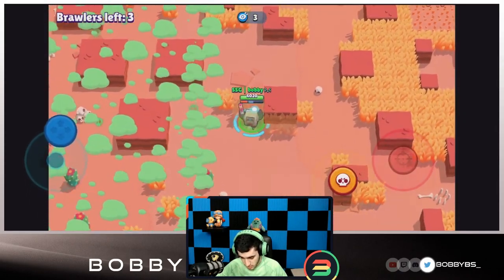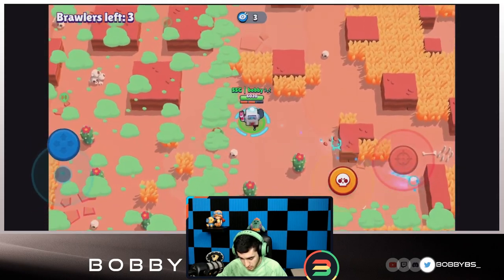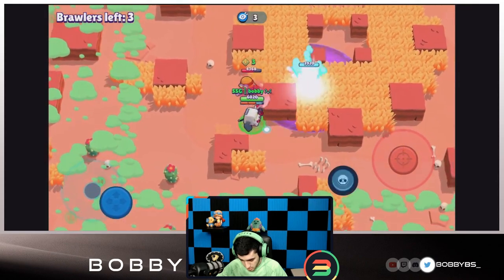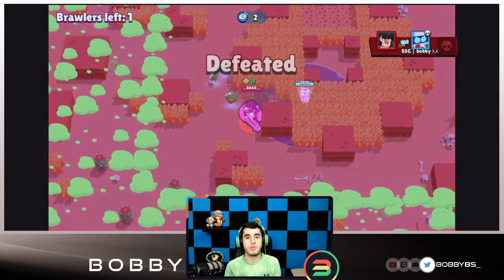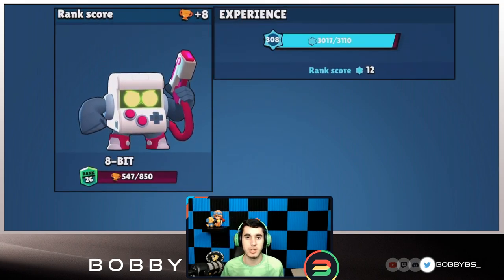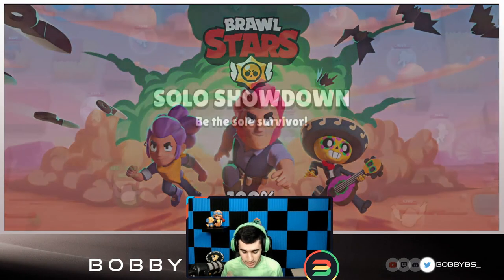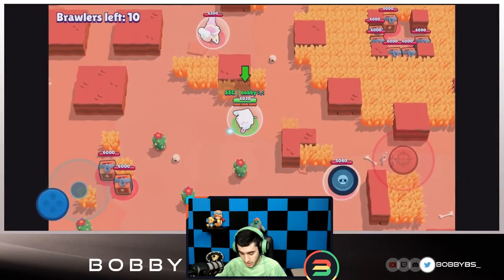Three brawlers left - it's probably that strong Bull, the Carl, and us. The Carl is going to take us out but we do have extra life. Carl zooms away and we're just chilling. We know that Bull is somewhere in the middle bush - hopefully the Bull goes for that Carl. There we go, we take Carl out for second place. We knew we weren't going to win that game but that's fine - that's plus eight trophies. We're up 28 trophies in three games. Solo grinds are definitely way better than 3v3s if you can rock out consistently.